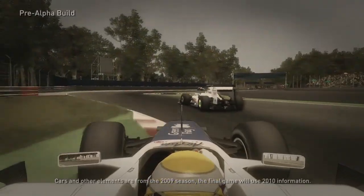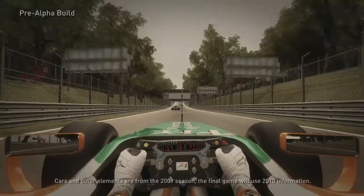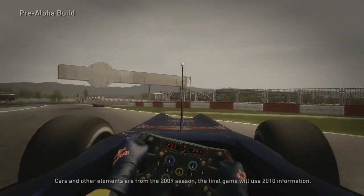The onboard footage you see on TV always looks incredibly easy to drive, but when you're inside the cars, they're so much more twitchy and nervous. That's one thing that's incredibly hard to get right unless you've got someone that's actually driven these cars — especially in the slow speed corners where you have no downforce.